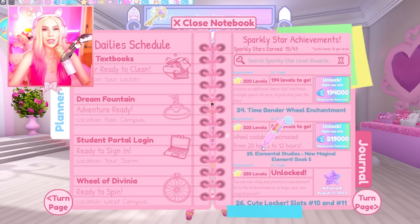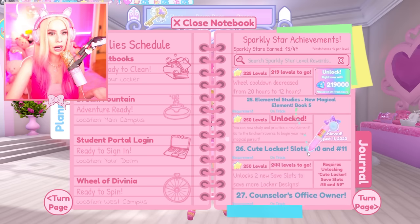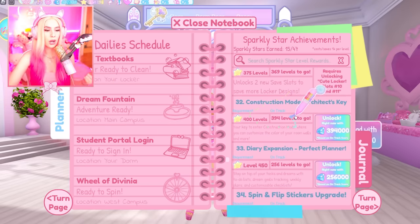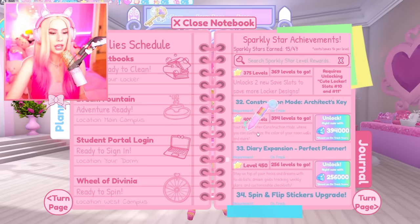I won't be the highest level possible. I could see myself going to the schools and having fun from time to time, but I'm a shopper and shoppers gotta do what shoppers gotta do. Number 32: Construction Mode — Architect's Key. Your key to enter construction mode where you can customize the color of your room walls and more.